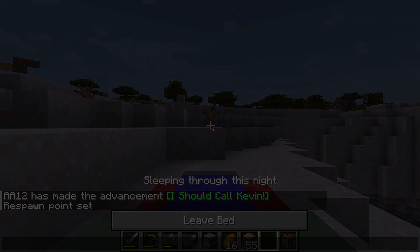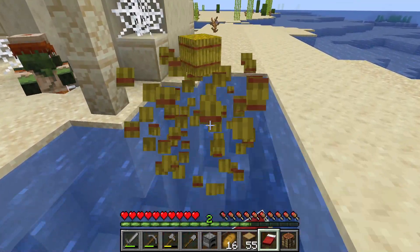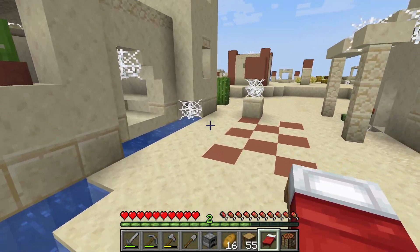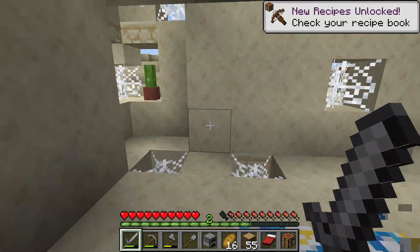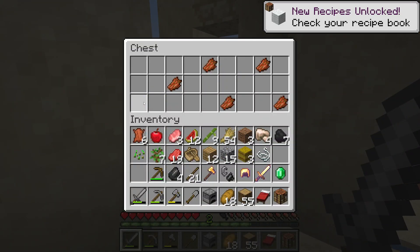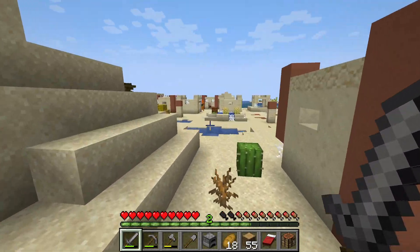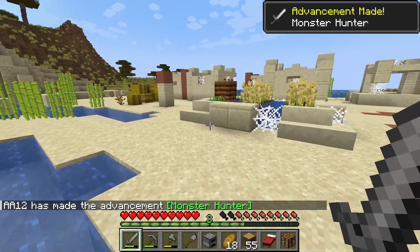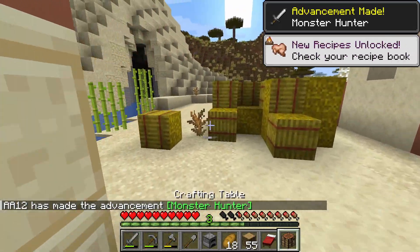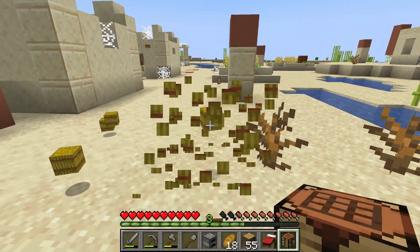Day two is about to end and there's an abandoned village - day three is about to start off pretty crazy. I'm low-key scared to die in this world because we're so far from the original spawn - if we died we'd lose all this stuff with no chance of getting it back. I guess I'll set a new spawn point somewhere safer. Can't believe that's the thing that gave me that achievement.